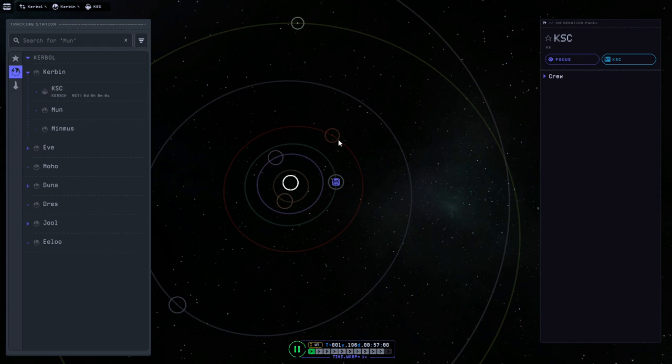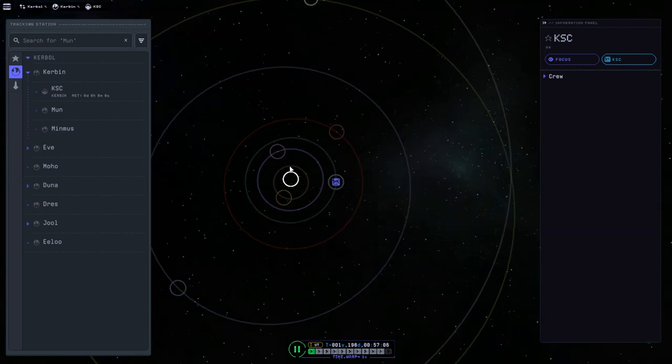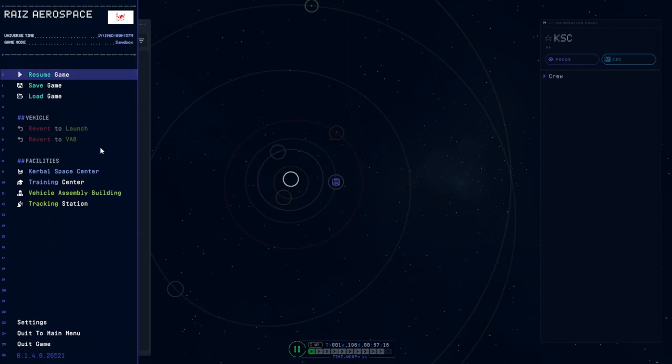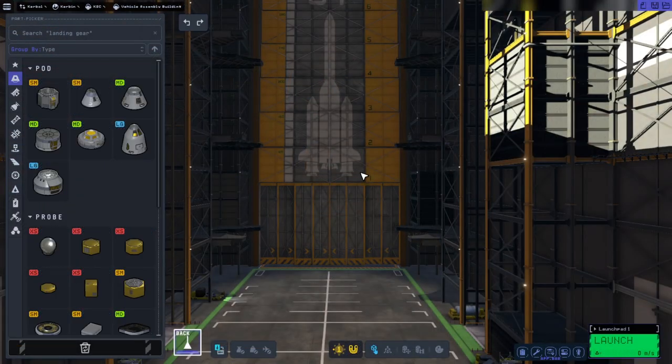We are going to aim for interplanetary journeys and I have time warped to the window with Duna. We could probably make Jool as well, but I'm trying to play it out as much as possible the way somebody would actually go through it in a career mode. So there is a question whether we would be sending a Kerbal out or whether we would be sending a probe out.